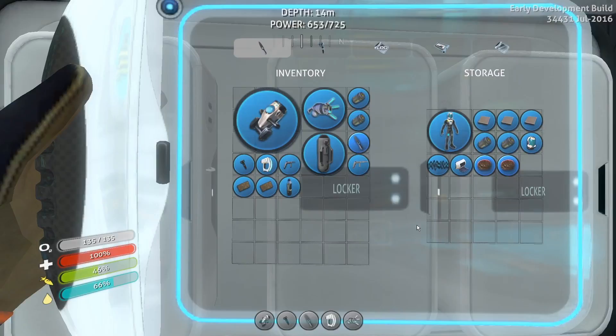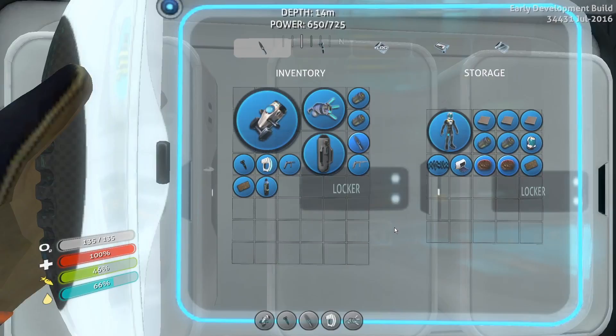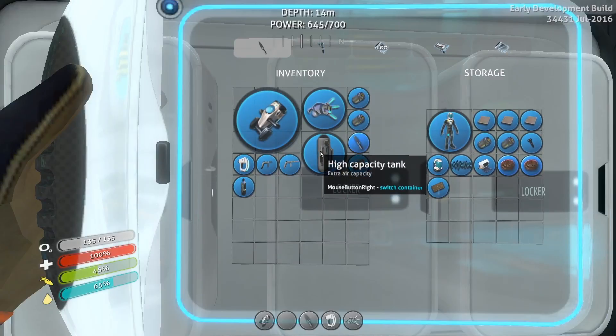Well, the welder will help with repairs on the Seamoth. Let's take one of those. I don't think I'll need the habitat builder while I'm out. I will need the scanner. I guess I'll take that for now. Gosh, all that stuff takes up so much room.